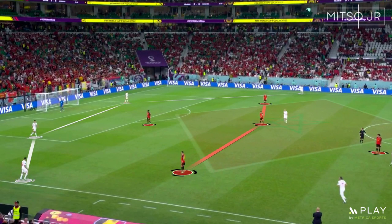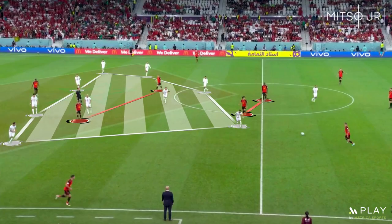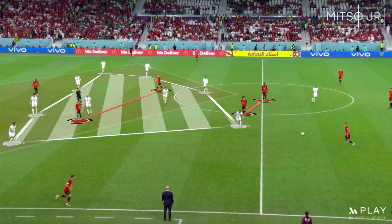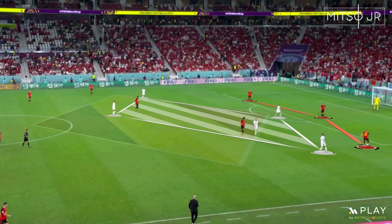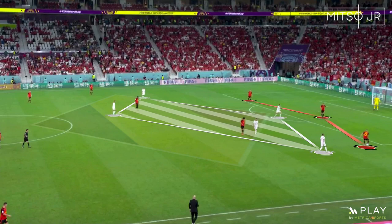Moving to the second half, Belgium's high pressure noticeably decreased, though the team kept the same shape. On the other hand, Walid Regragui alternated Morocco's pressing level — we saw Morocco using a compact block for a little while Martinez used the same build-up shape. Morocco's advantage was this alternation in pressing tactics, allowing the team to perform effective high pressure every couple of minutes to disturb Belgium's build-up.